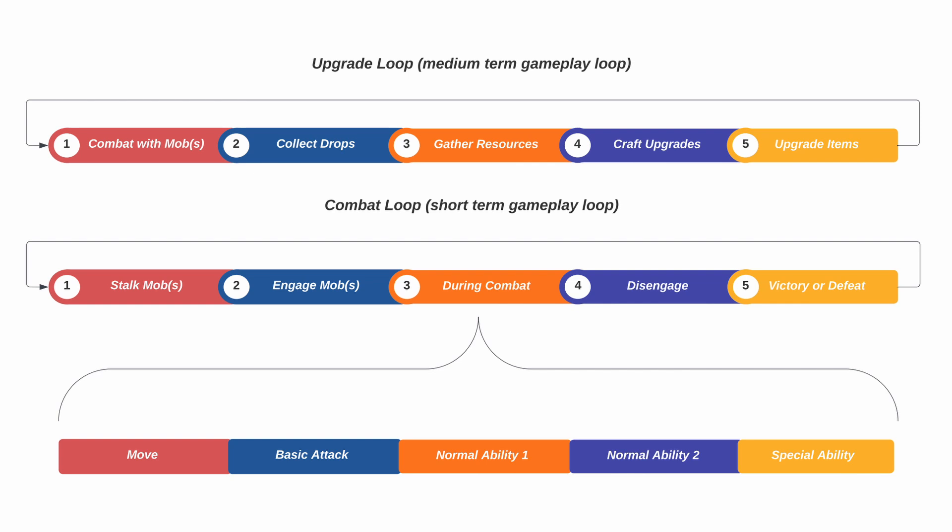Once you engage the enemy mobs, you decide what direction to attack from — are you going to take them head on, or try to attack from the back? During combat you have various options: you can move. In the Hubworld MMO we have a basic attack — melee or ranged — normal ability one and normal ability two, which are cooldown-based. The special ability can only be used when you build up enough energy from using your basic attacks. You also potentially have the option to disengage — maybe you realize you bit off more than you could chew, and you work on some kind of disengagement strategy. All of that together becomes our combat loop.